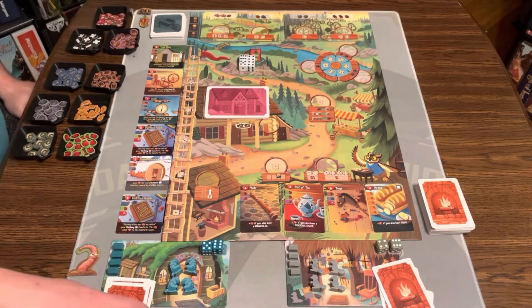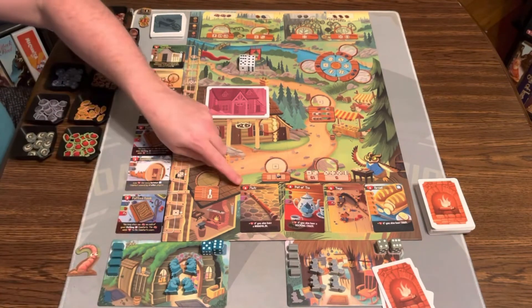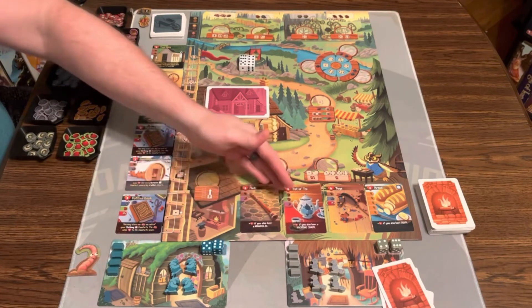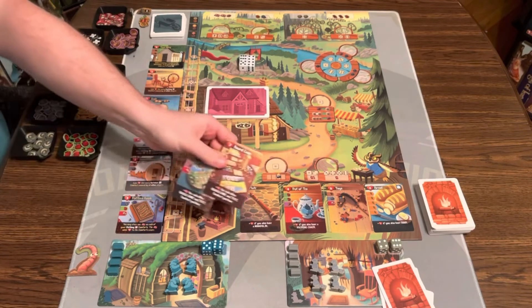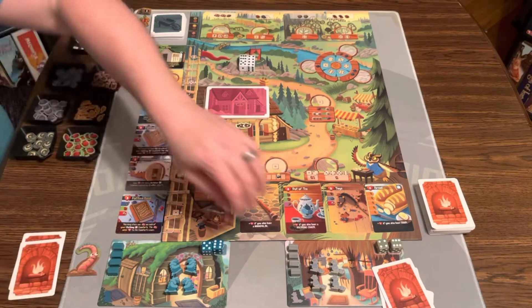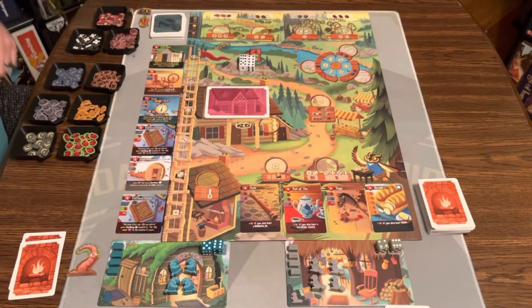The first thing that happens is each player picks two of these comfort cards to keep. If you look at the comforts, they're going to be worth some points, they'll need some resources, and they may give you special bonus points if another criteria is met. I'm going to keep the two board games because they give extra points for board games, and I'll discard this one.